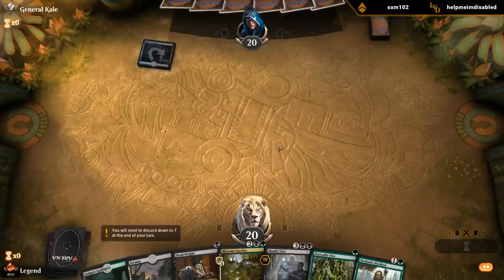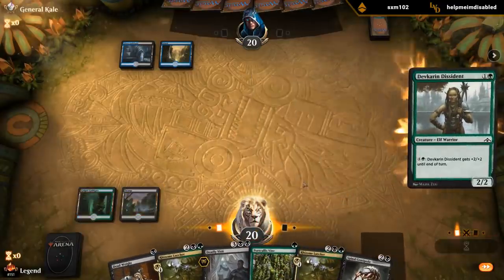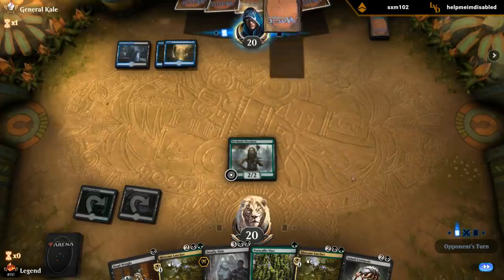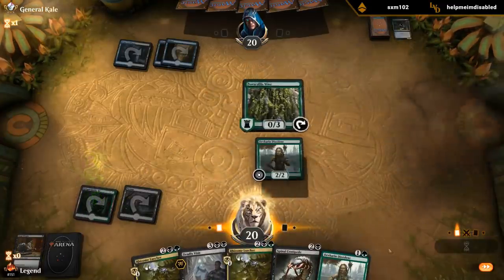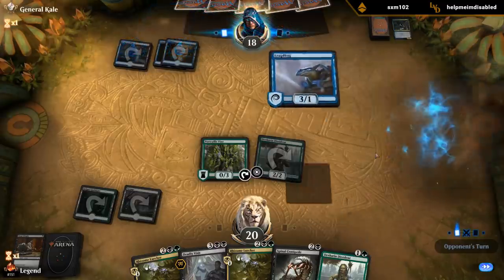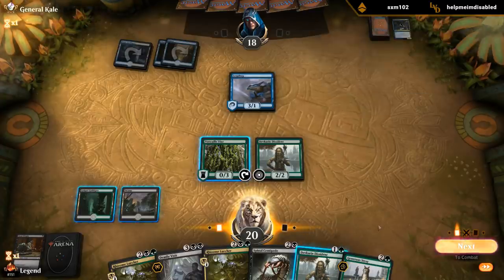Seems fine - up against the mirror! Let's play a 2-mana 2/2. Ooh, Thief of Sanity - our opponent's gonna be sad. Leapfrog - it's not a card you see very often in the mirror. We actively want to sac the Vine. We could chum block the Leapfrog and then sac it to prevent damage, but then if we were to draw a land we'd miss out on our land drop. So I'll sac Vine. Swamp is good.